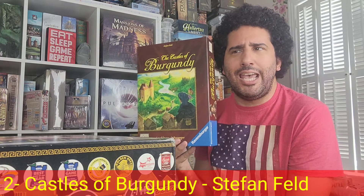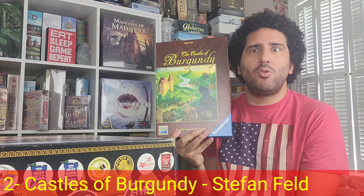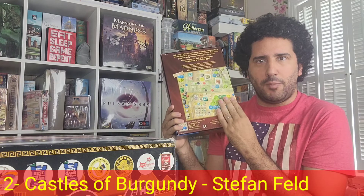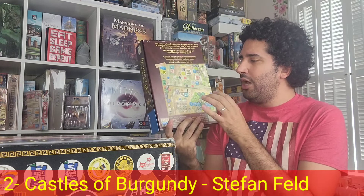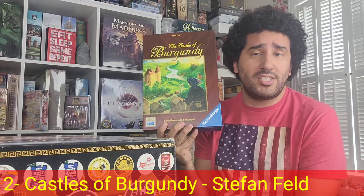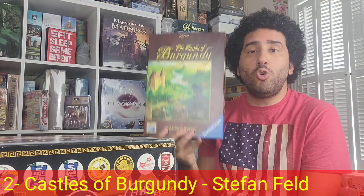Worker tiles are a hot commodity, so you have to budget them wisely and choose the most optimal situations to use them. You do have to sacrifice an action to draft additional worker tiles. There are lots of cool things with filling different sections of your player grid — city buildings give special one-time abilities, and knowledge buildings are like your technology, giving more long-term benefits and additional end-game scoring. But at the end of the day, I do not feel like I'm in Burgundy. My number 2 abstracted Euro — Castles of Burgundy.